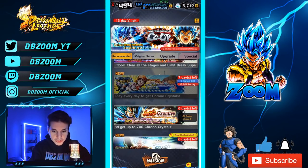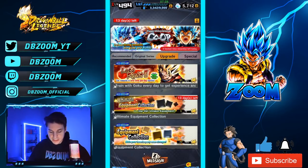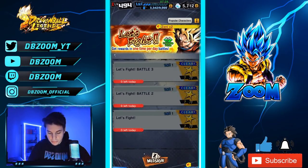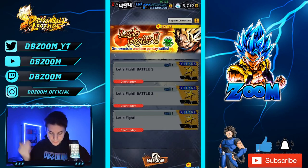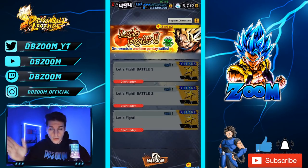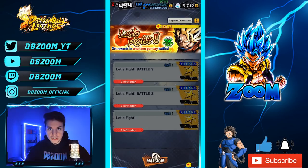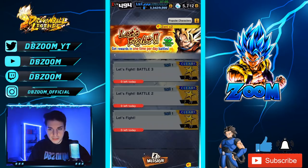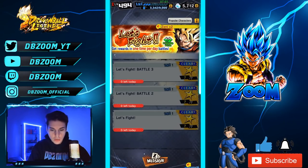We also have the Let's Fight event. It's a small thing, but I like to count everything. Every time you rank up with friendship ranks, depending on your rank, you can collect anywhere from one to two crystals per rank, and each rank range is about 100 to 250 — so let's add on 150 crystals, bringing us to 1,759.